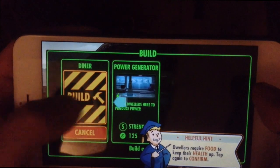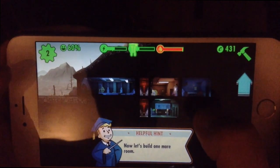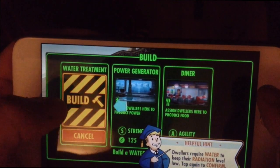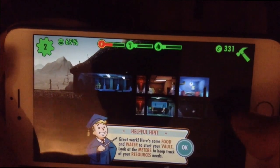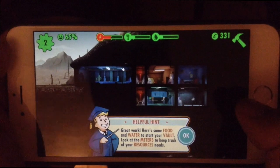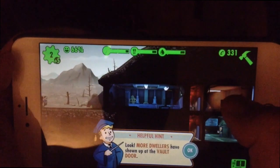They want me to build a diner, so I'll put it there. Now they want me to build a water treatment plant. Well, I guess I can't put it right there — I'm sure you can move all this later. Here's some food and water to start your vault. Look at the meters to keep track of your resources and needs — my meters are up there, so they're full.